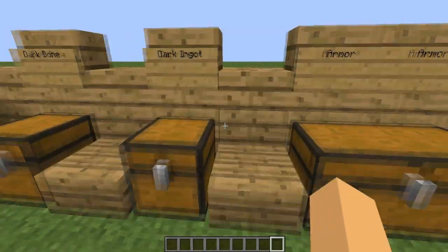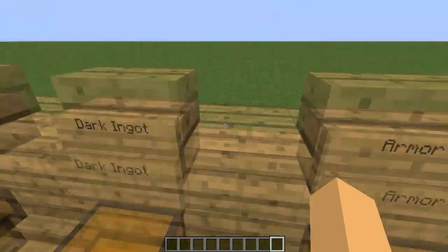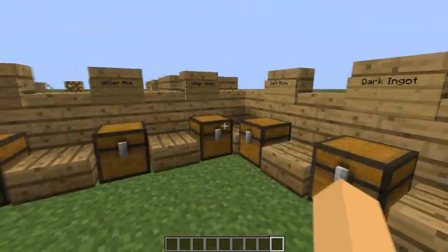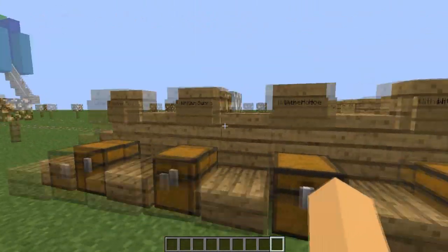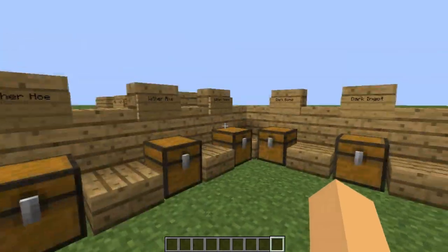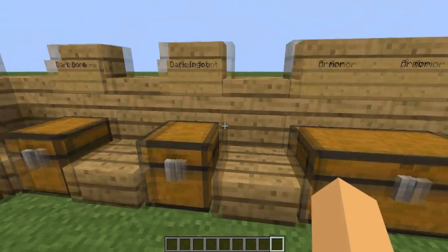So you've got your armor, and then there's the wither stuff. This mod should probably be called the Emerald slash Wither Tools or something like that, because it's got the wither tools and stuff as well. Making this sort of stuff is a lot different to the emerald stuff.